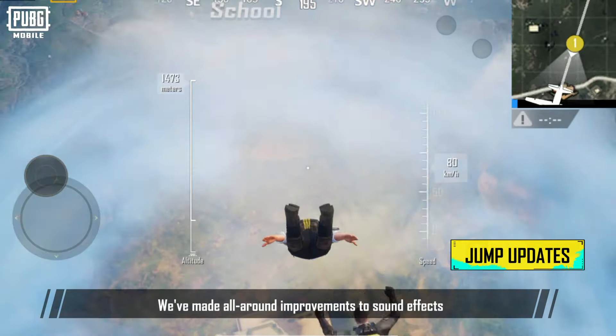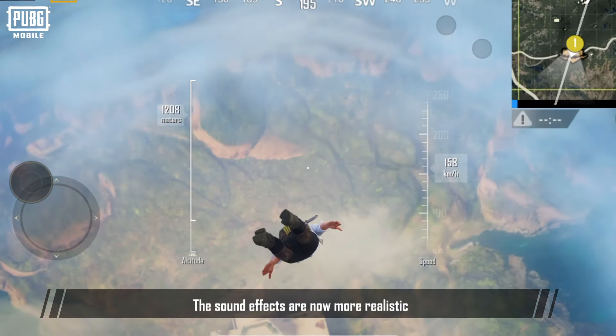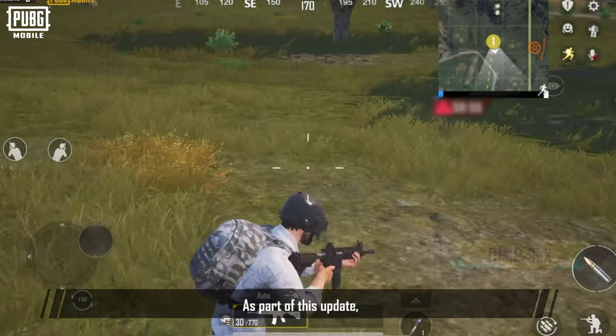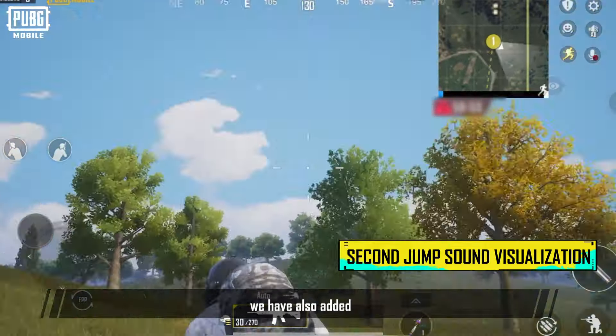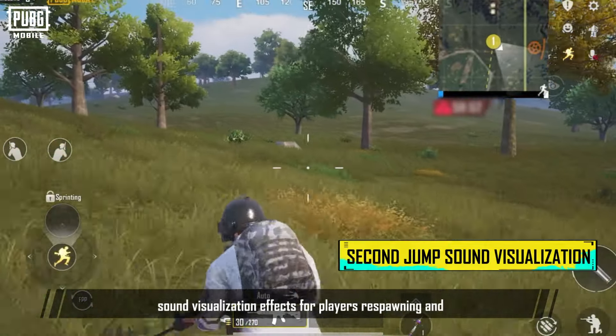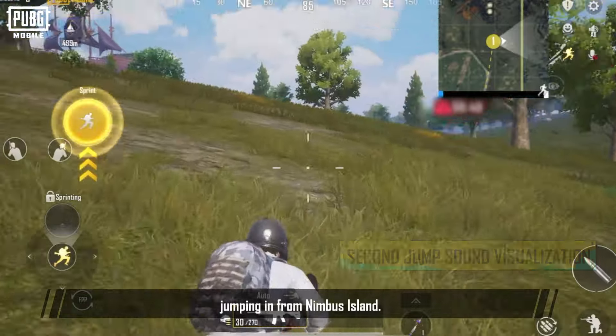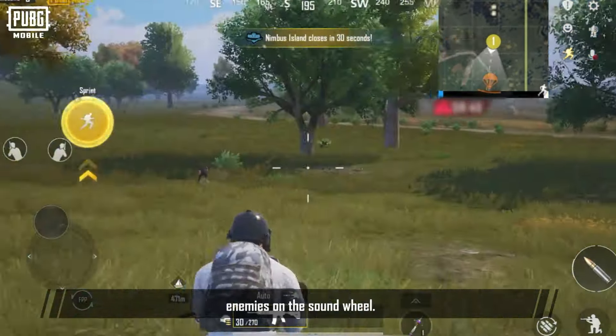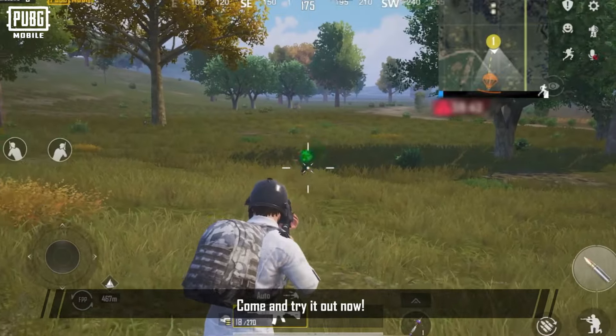We've made all-around improvements to sound effects while parachuting. The sound effects are now more realistic and have better directional distinction. We have also added sound visualization effects for players respawning and jumping in from Nimbus Island. Players can now see movement indicators of airborne enemies on the sound wheel.